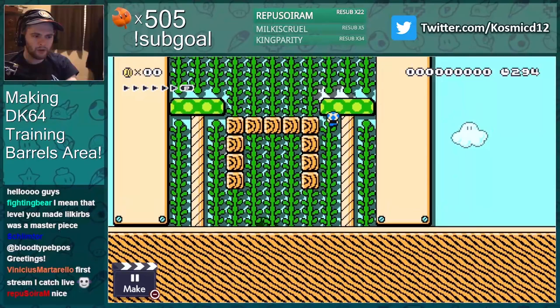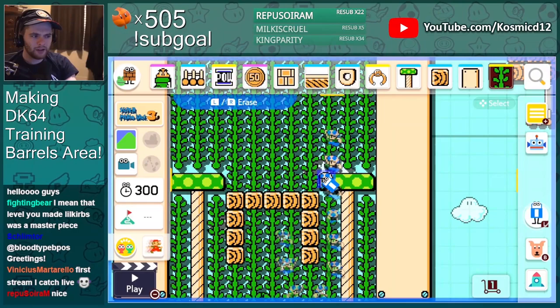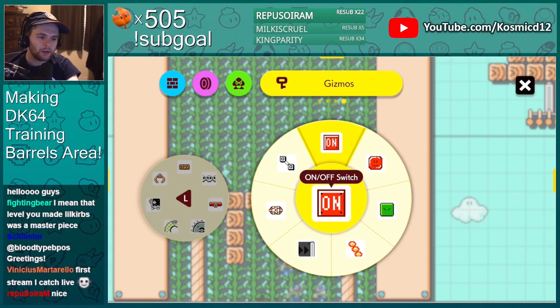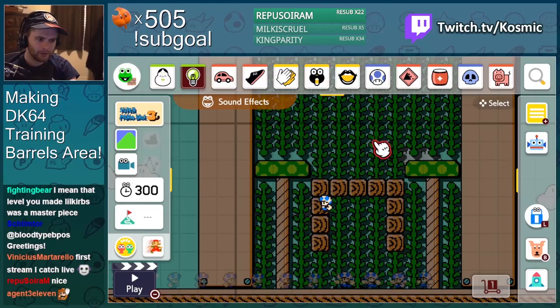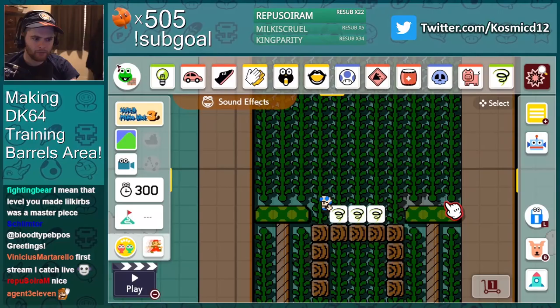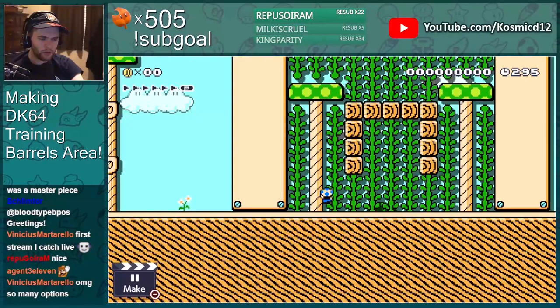I want to make a sound effect happen on top of his roof. His roof has electricity on it and has this thing that goes — it also has like an electrical thing on it. Okay, what's this one? Maybe this is better. Wow, what a reference.